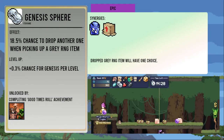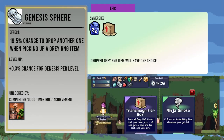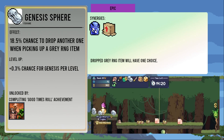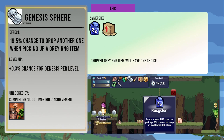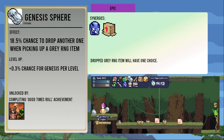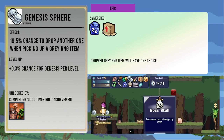The Genesis Sphere gives you an 18.5 percent chance to drop another gray item when picking one up, increasing by 0.3 percent per level. It's unlocked from the Good Times Roll achievement. The Transmogrifier Box can drop a lot of gray items, letting you trigger this a bunch of times when picking them up.